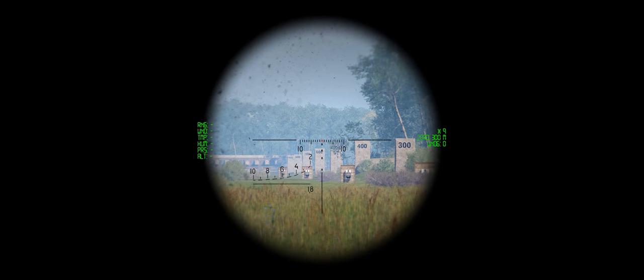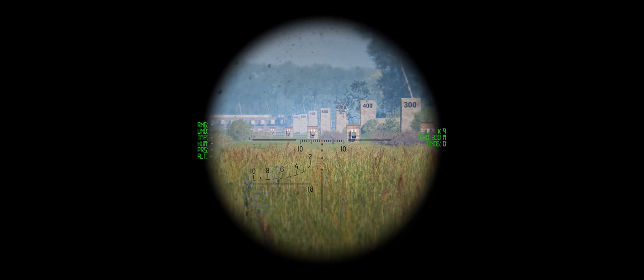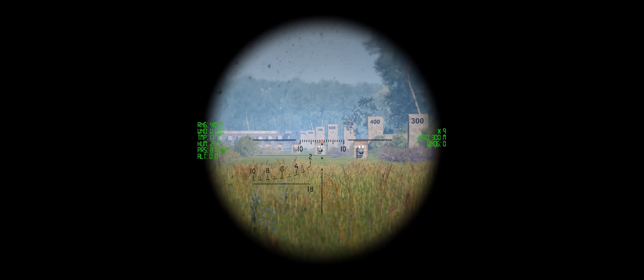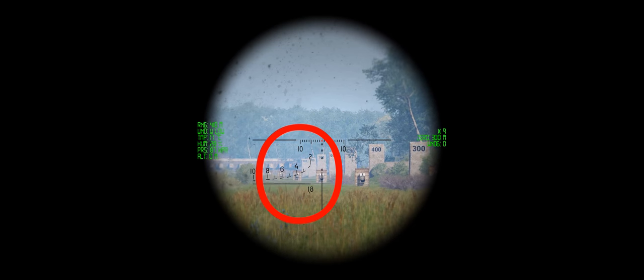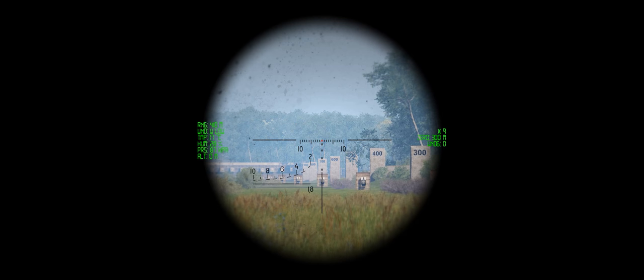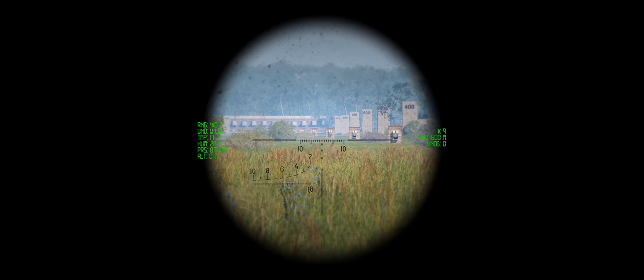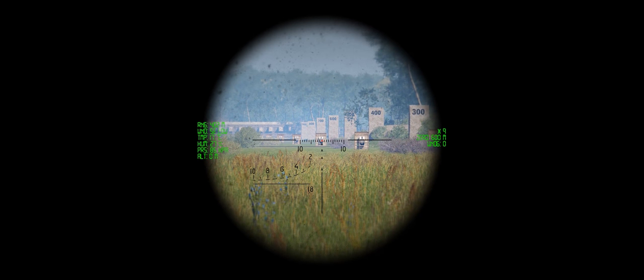You have the possibility on the bottom left side of your scope to estimate the distance. I'm currently at the 400 meter mark. The way to confirm the distance is to use the stadia marks — put in 400 and try to estimate where your target sits. If I go to the 600 meter mark, I sit the reticle over it, and it tells me top of the head to bottom of the wooden target equals 600 meters. That lets me range it manually without the range tool.